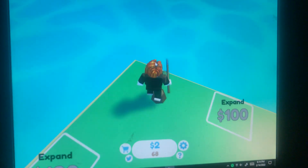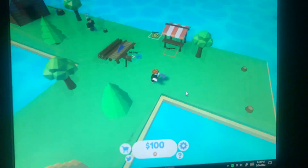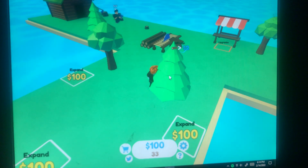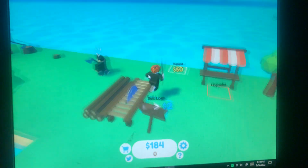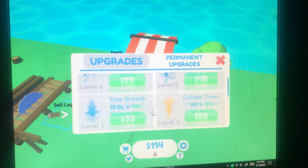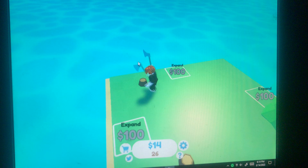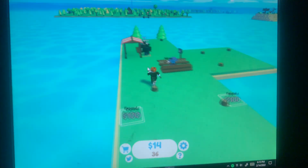Let's try and get a hundred wood. What's this golden tree? It's interesting - it probably gives you more wood, that's why it's a different color. Axe strength, workers, golden trees - two percent, three percent. Now we have two workers.